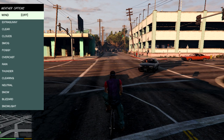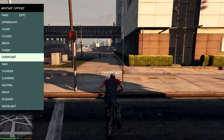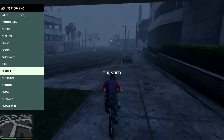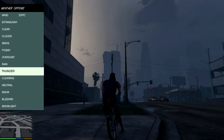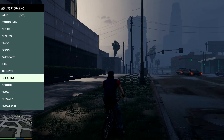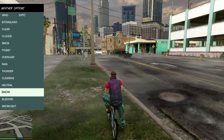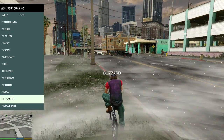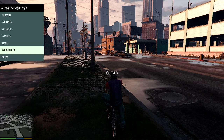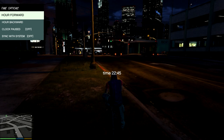We can change the weather — extra sunny, clear, clouds, smog, foggy, rain. If you've got a PC and can max out the thunder setting, it looks absolutely amazing. There's also clearing snow, but it doesn't seem to stick — it's just kind of snowing with a bit of mist. Blizzard is just more intense. Let's set it back to clear. We can also change the time — skip to night time, et cetera.